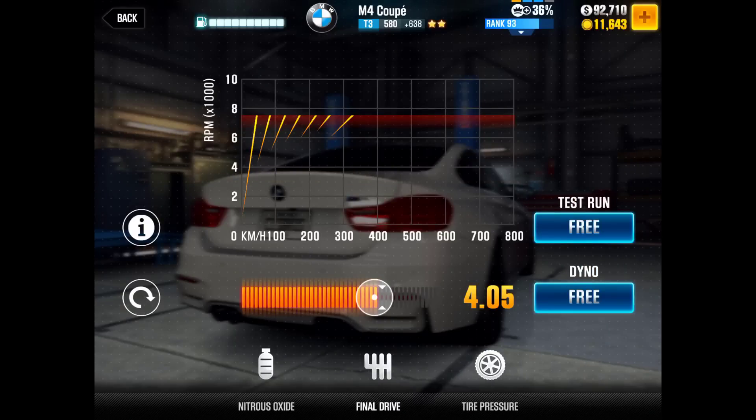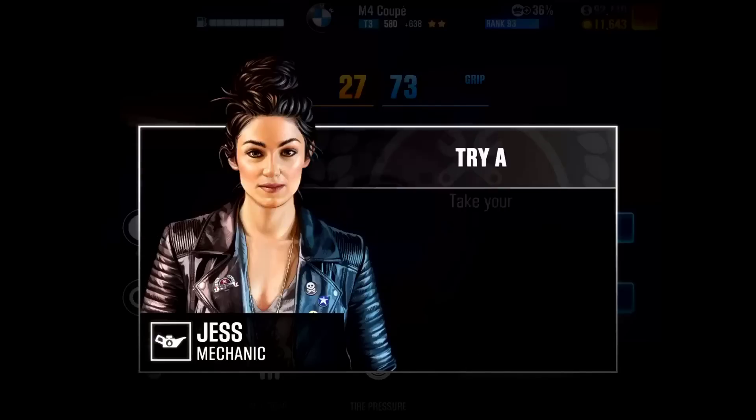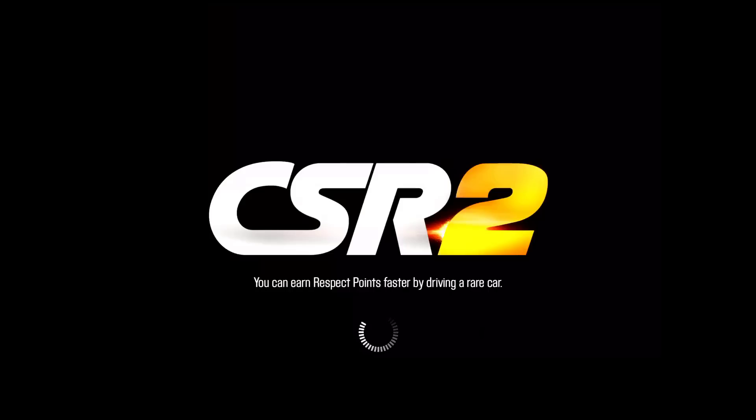Final drive 4.05. Tire pressure: 27 acceleration and 73 grip. 17 PSI. So let's do a run on dyno and see what we got.